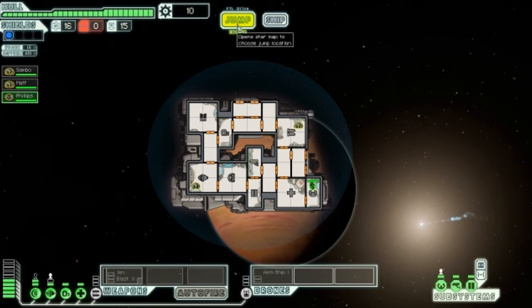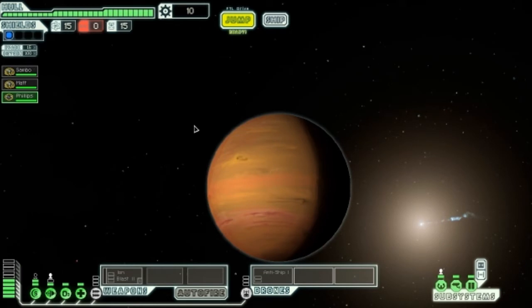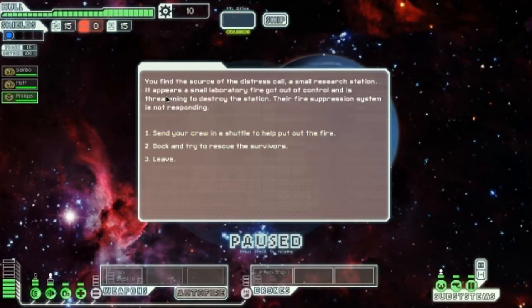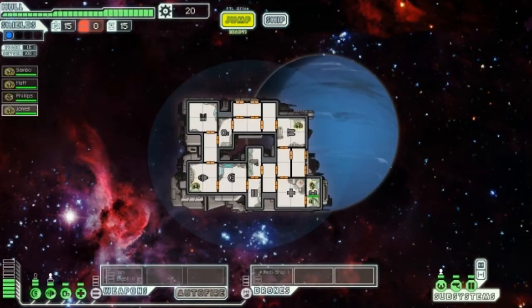We're going to jump to the distress signal. We find the source — a small research station where a laboratory fire got out of control and the fire suppression system isn't responding. We dock and try to rescue survivors. An officer joins our crew and we offload the rest of the nearby station for 10 scraps. So now we have Jones the NG as well. We'll send him to shields so we have someone to back that up.